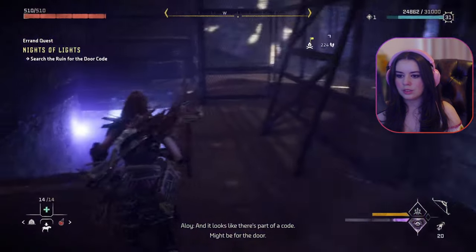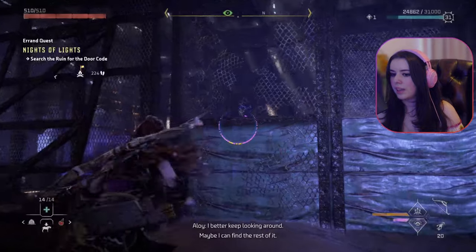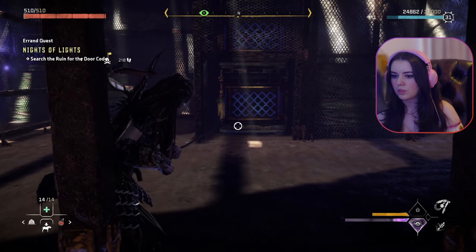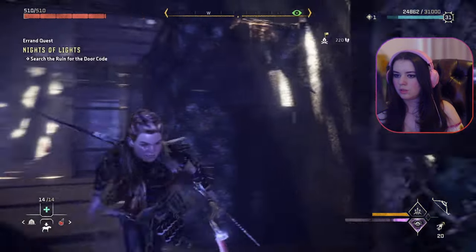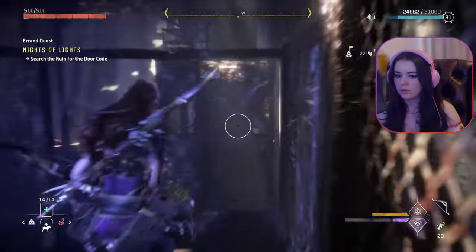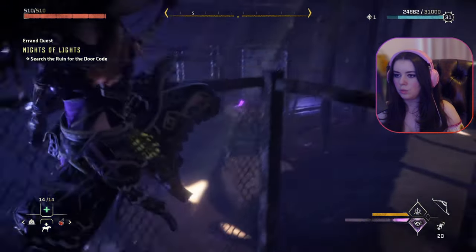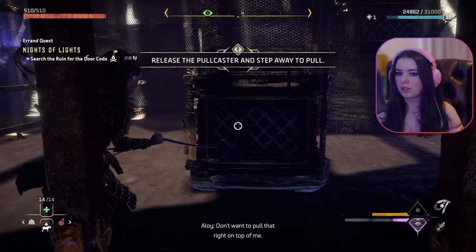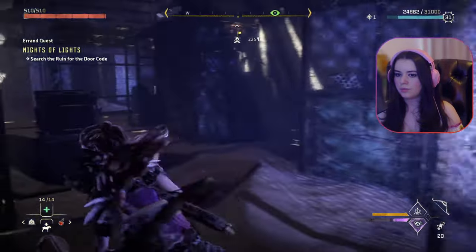Looks like there's part of a code here — Kyle — might be for the door. I better keep looking around. One-one-three-five is the last — maybe I can find the rest of it. You're coming with me — I can't pull this out. Looks like the crate on top's blocked. There we go, nice. Why am I doing this? I have no clue, but I saw a crate and I thought — fool — because that's all I know.